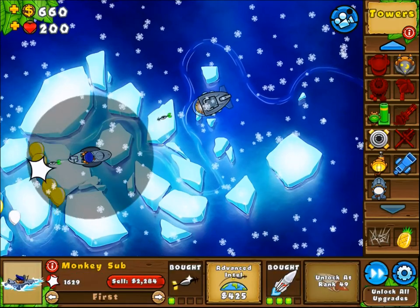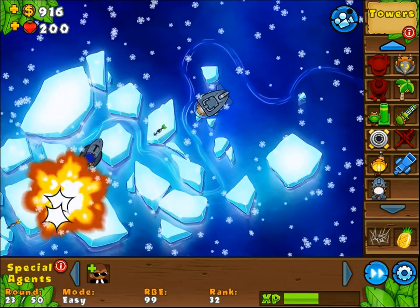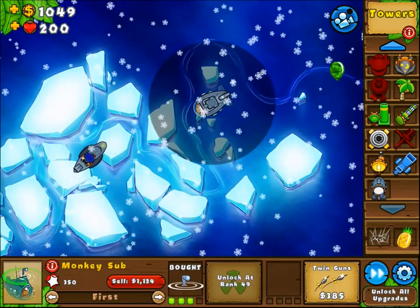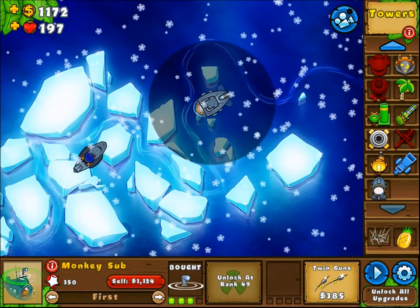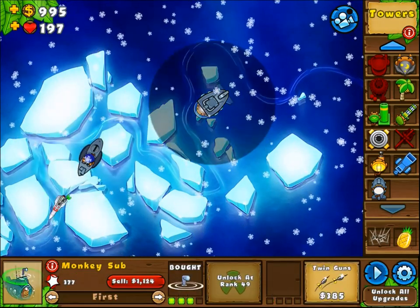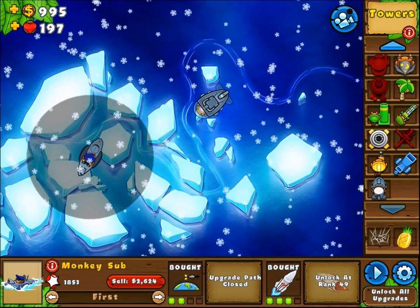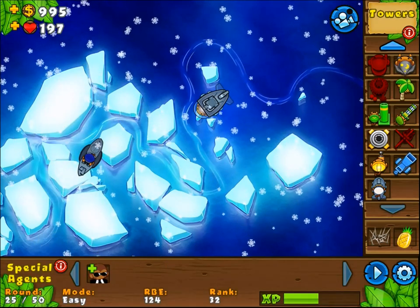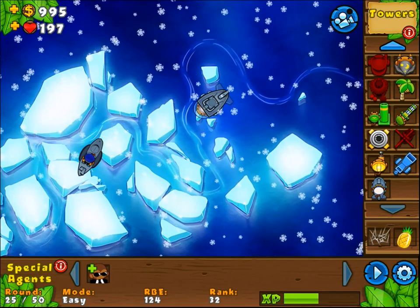So overall, a very, very fantastic tower. If I had to rate it out of 10, I'd give it like a 9 out of 10 — one for creativity, a lot of creative things they have for this, and two for goodness, he is pretty darn good. He doesn't have camo detection unless you get the submerge upgrade, and even then it just gives towers within his range camo detection, which is kind of weird. So that's pretty much it for the monkey submarine. Third tier on the left makes him submerge, third tier on the right gives him the giant missile — honestly the best upgrade is the one on the right. I still need to get to rank 49, which needs 17 more ranks, so it's going to be tough. Anyway, that's all for now. I might be playing some BTD5 in the future. Thanks for watching and have a great day.